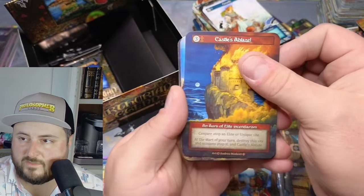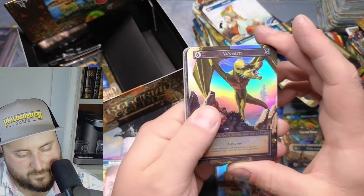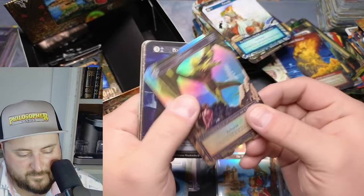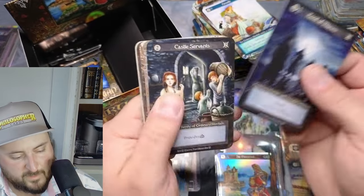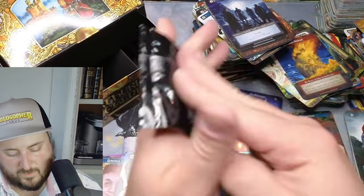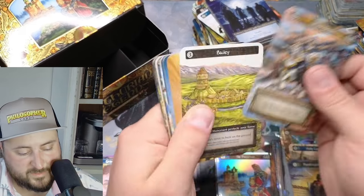Castle Ablaze — and you guys ready? Wyvern — beautiful though! Absolutely beautiful. So no unique foils in that box, and only one elite foil. So that's how hard they are to pull.